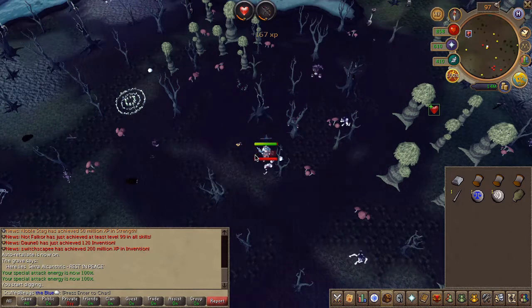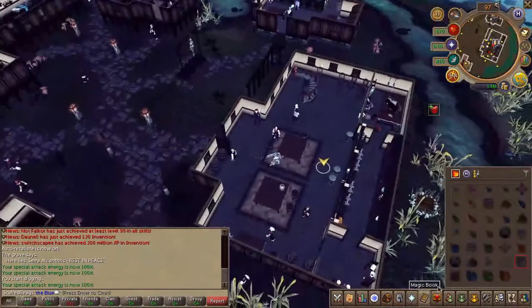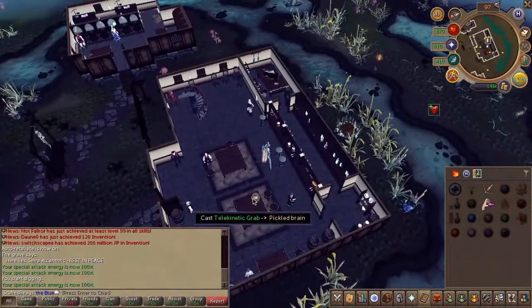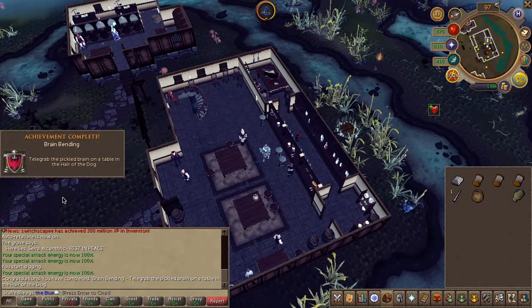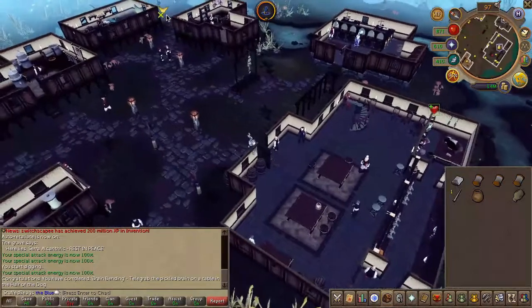Next let's obtain the brain. Head to the Canifest Pub and you should find a pickled brain right on the table. If you have Telekinetic Grab go ahead and use it. If not, speak to the bartender and purchase a pickled brain. Once obtained, use that pickled brain on the head.